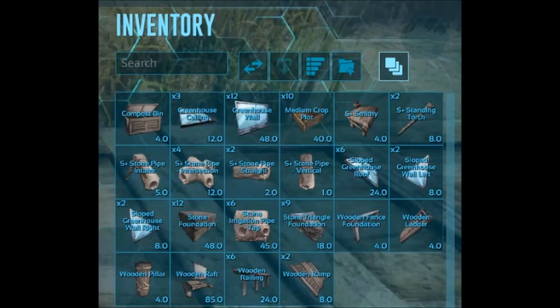You will also want 6 sloped greenhouse roofs, 2 sloped greenhouse walls to the left, as well as 2 sloped greenhouse walls to the right. Then you will also want to add in 10 medium crop plots, a smithy, 4 stone pipe intersections, 1 stone pipe intake, 2 horizontal straight stone pipes, 1 vertical stone pipe.